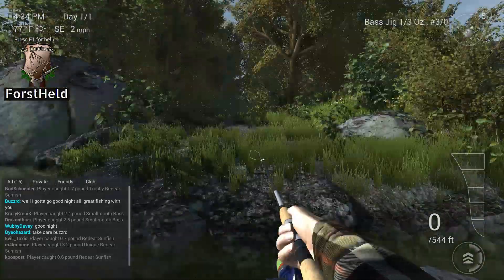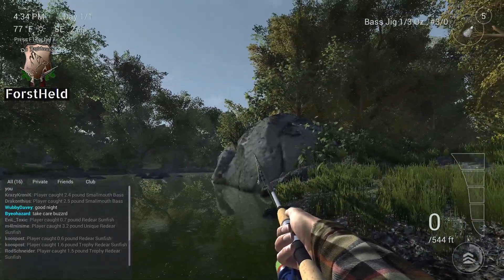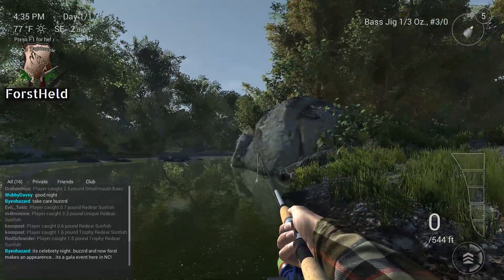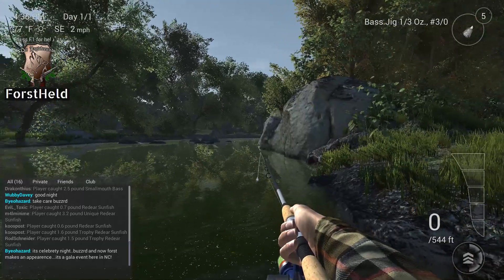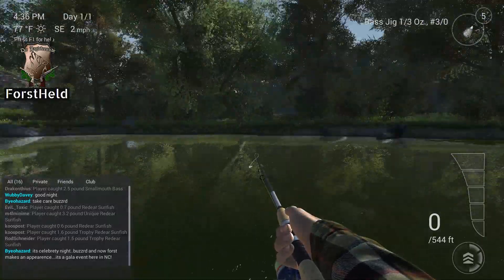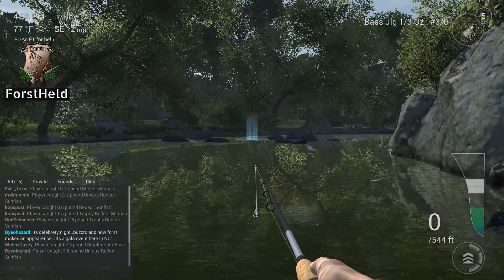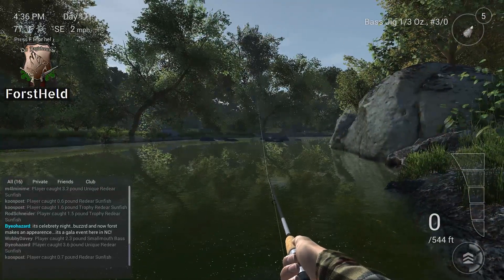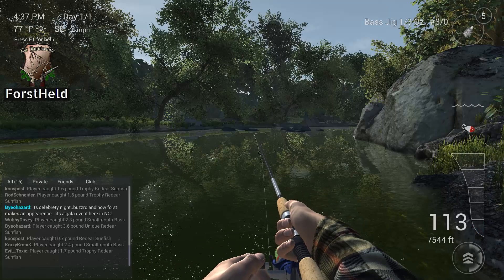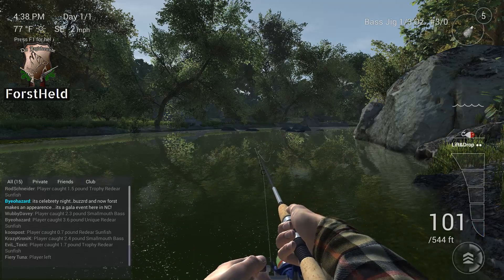If you see such a rocky shore that falls steep down to the water, most of the time - at least in real life - under these steep rocky shores, there is a deep hole in the water. So this shoreline is maybe interesting. These stones in the water are obviously interesting. Let's see if we can get some fish out of there. Let's cast in this direction - maybe I do another technique than stop and go, because that isn't the only way to catch fish.